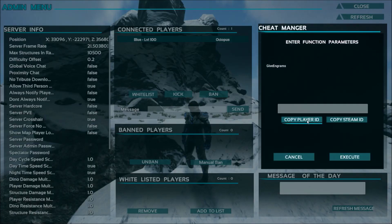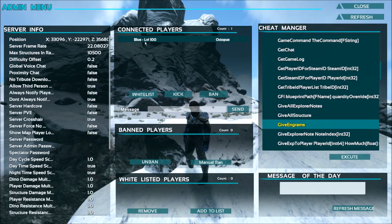Some commands like GiveEngrams will require a player ID. On a multiplayer server, you can click the player, hit Execute, and copy the player ID or Steam ID as needed, depending on the command. You can also click their name and send a message. Your banned and whitelisted players will show numbers — those are the Steam IDs. You'll have to get those from the Steam profiles by going to the profile and looking at the end of the URL. If they have a name at the end of that URL, you'll need to convert it using a Steam ID converter — you can Google that.